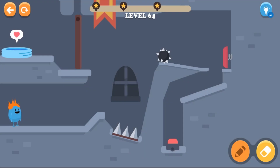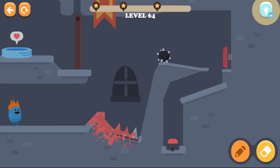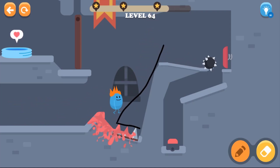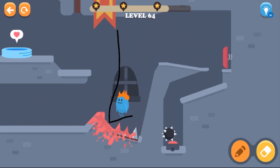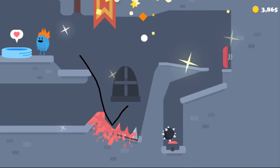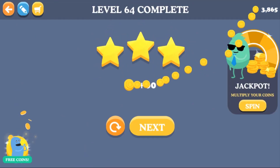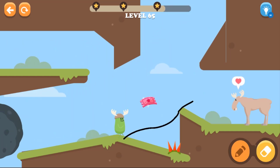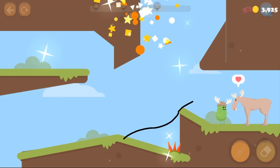We're on to level 64 right now. Where should we drop the line, guys? The first thing we have to do is press that red button and see what happens. Nope, that doesn't work. Let's try a line over here — we need to get rid of that thing. Whoa, whoa — how can he walk like that? Yes, we got it! There's a spike over here — just draw a straight line. Bye bye rock! All right, we passed level 64!